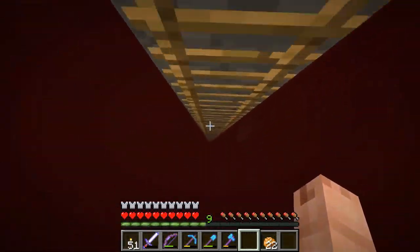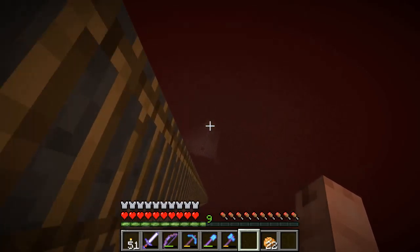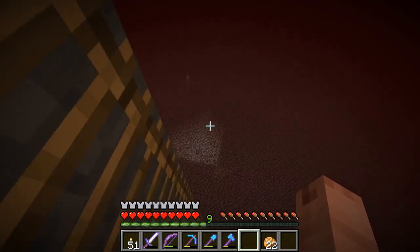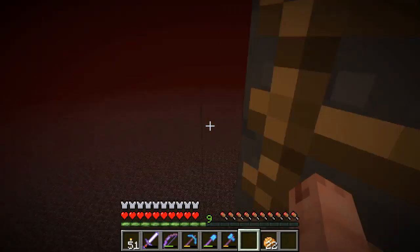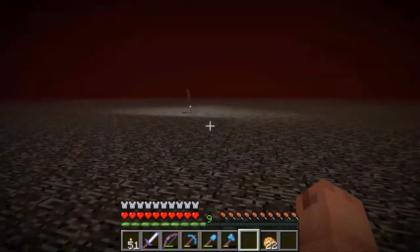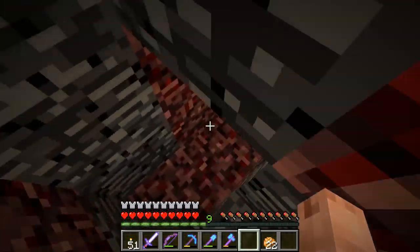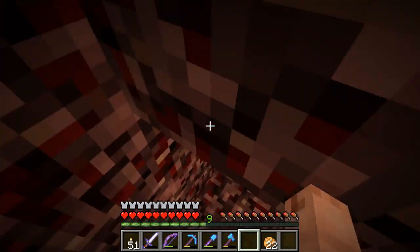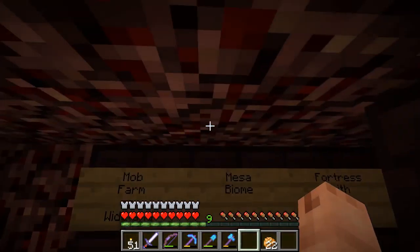Down we go. And over there there is a lingering iron golem that fell off — apparently they didn't take full damage, and I think there should be a second one somewhere. Down here we have the nether railway hub, which connects to eight different places. This design I copied from Hellish — not sure if he came up with it.